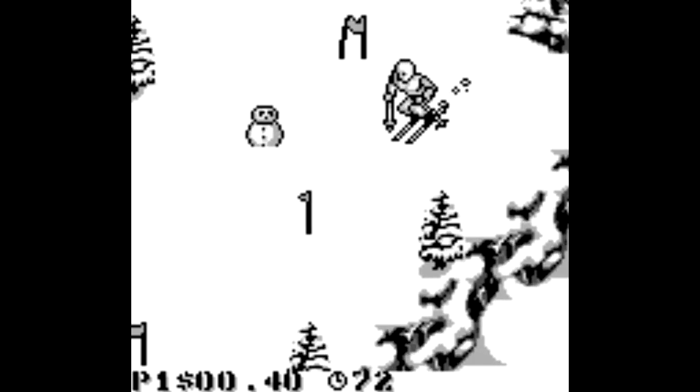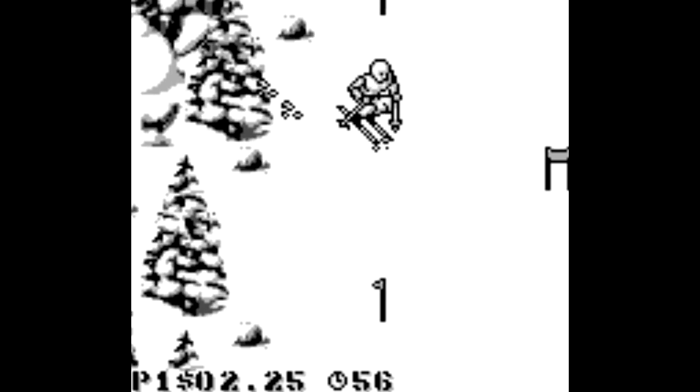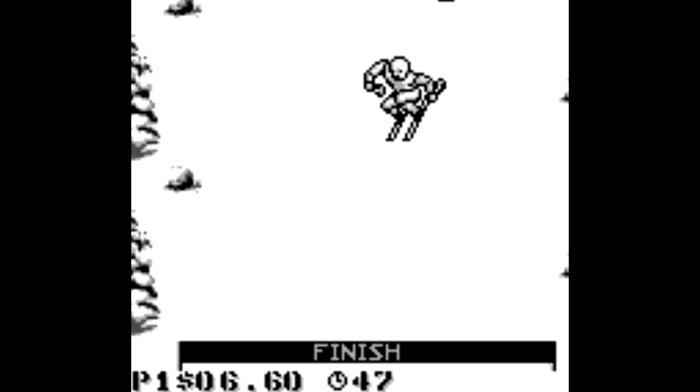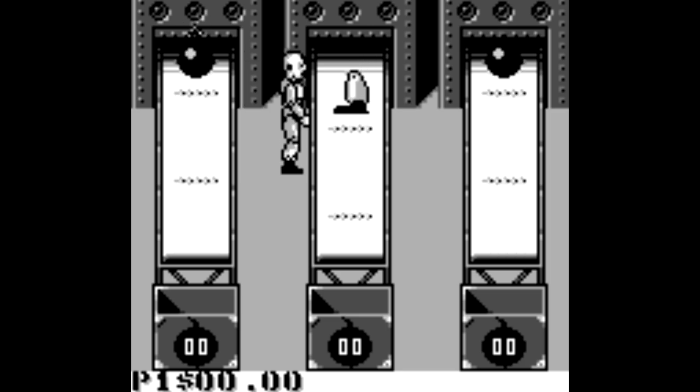Here we have some more skiing. As long as you don't run directly into a tree, you should be pretty good. Just keep shifting your weight back and forth so you're able to hit the various flags on your way down. Every singular flag is worth five cents, whereas every double flag is worth ten cents. The amount of money doesn't seem to matter at all, because at the end of the game it just tells you how much you've earned, giving you kind of a high score thing rather than really affecting the ending or anything like that.